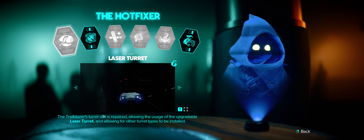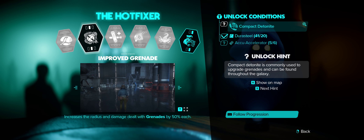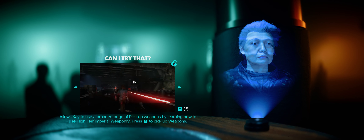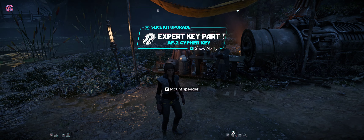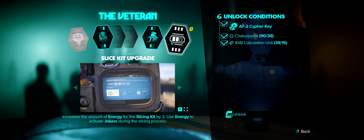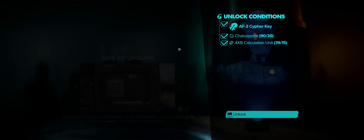Let me find the right one here — okay, so here we have our AF2 Cipher Key. There we go, new ability unlocked.